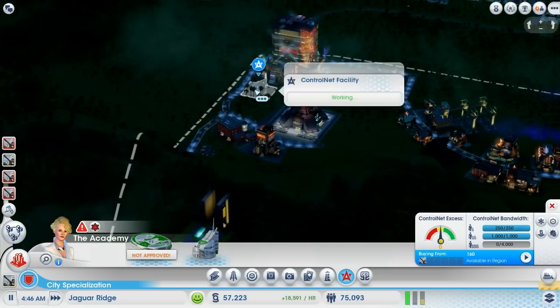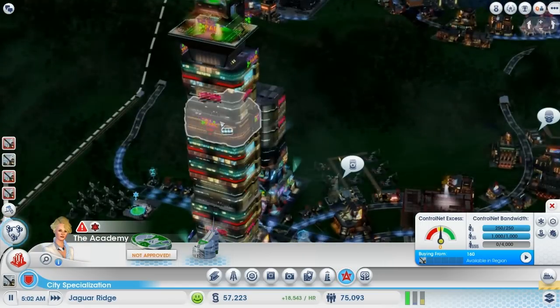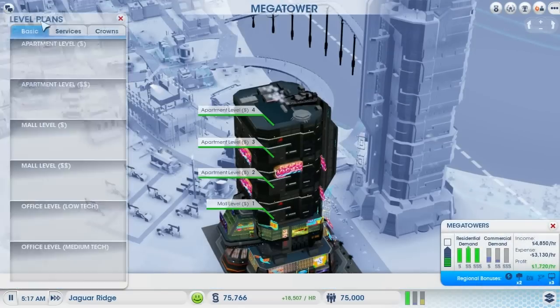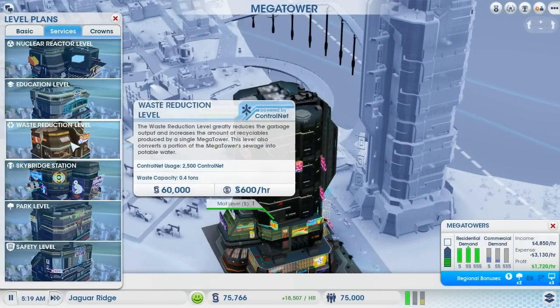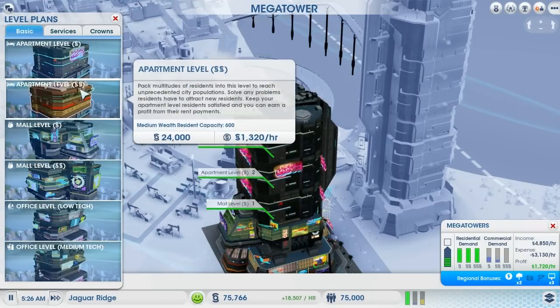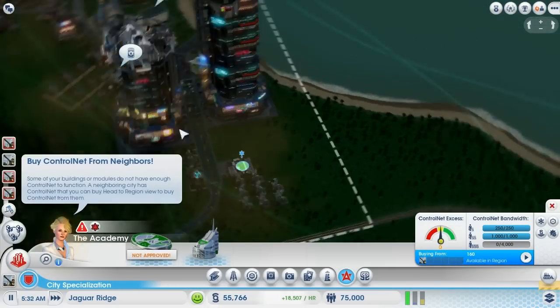We're doing not too bad with the control nets. I need a bit of high wealth. Also I need to upgrade this. Services — nuclear reactor level, waste reduction. Waste reduction only affects what the mega tower does, and it changes the portable water slightly. I don't think it's really all that worth it. I'd much rather an apartment level — just a simple one.